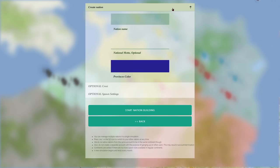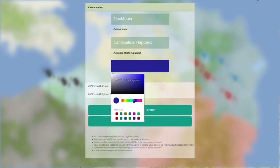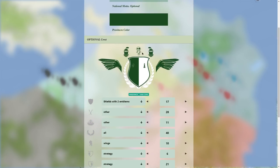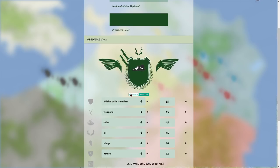Let's create a nation — the nation of Noctopia. The national motto: 'Cannibalism happens.' Our color will be a nice dark green. We can choose a crest — there's a little dolly, mountains, some swords, some horns. I like it.